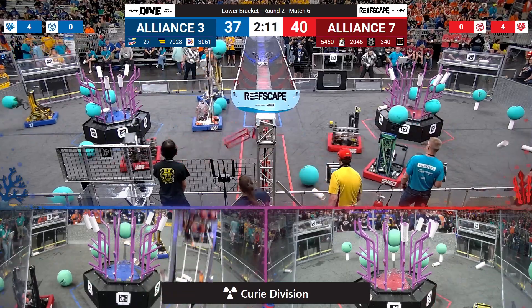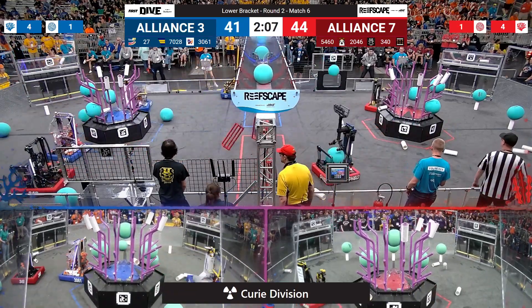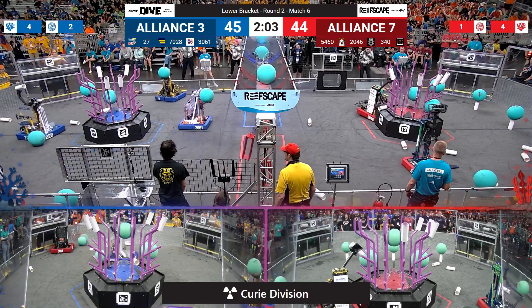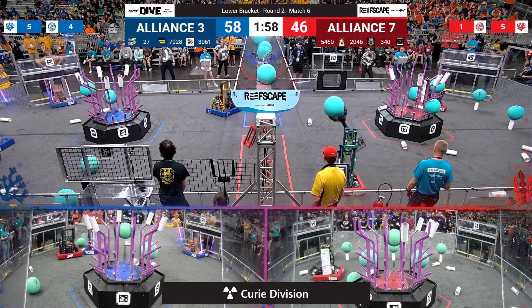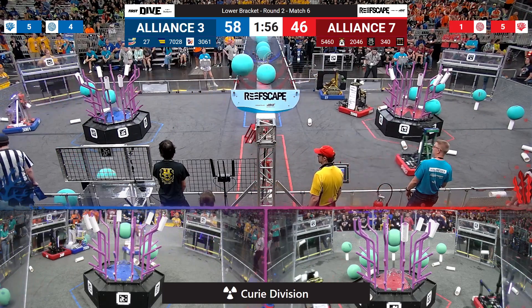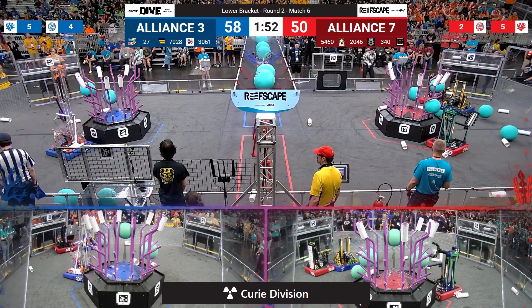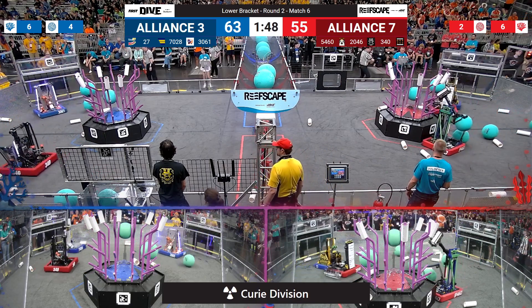Things settle at a three-point lead for the Red Alliance, and they immediately send GRR, Rochester's team, across the field into Blue Alliance territory. They'll park themselves directly in front of that top-right coral station for the Blue Alliance. Blue going to have to rotate their strategy around now and use the bottom-right one instead, which Naperville's Husky Robotics does successfully with pretty much no real thought in changing it up.